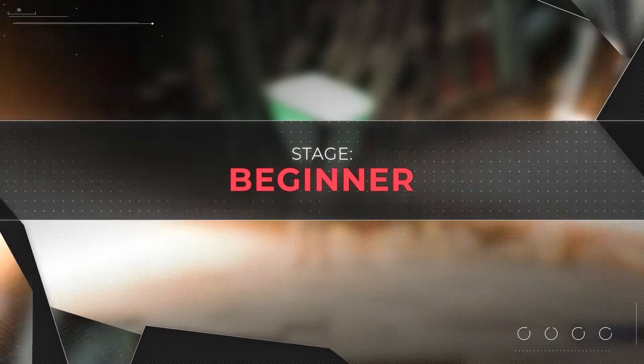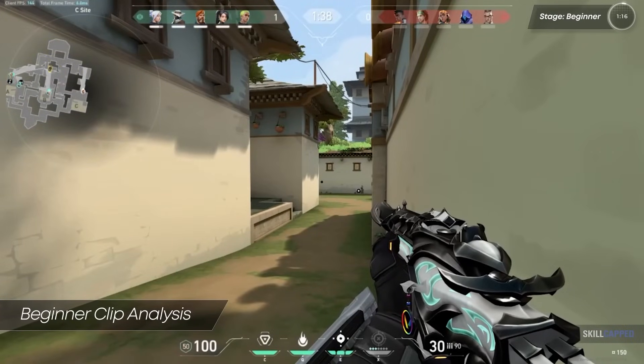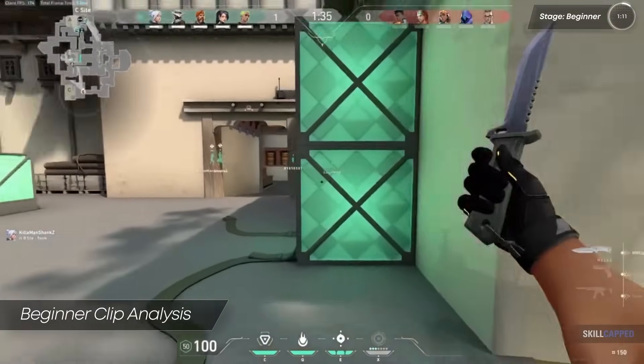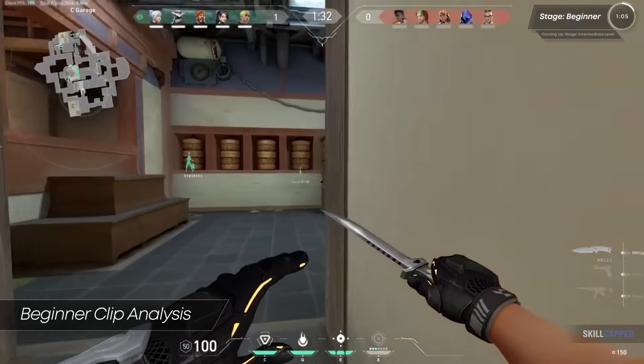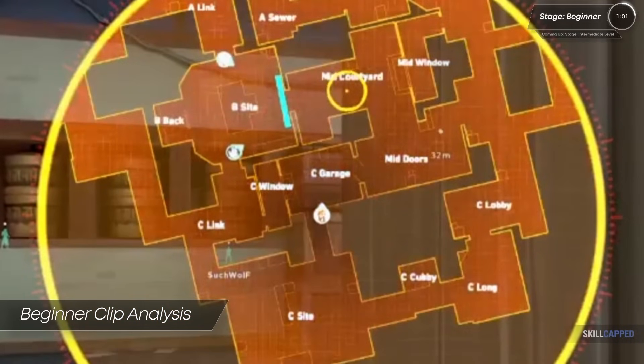Let's start off with Zytroy, who's ranked Bronze and is playing Brimstone on Haven. In the second round of this match, Zytroy initially holds C-Long until two of the attackers appear on the minimap towards mid. This is our hero's cue to rotate to Garage in order to get in range for a smoke on mid-window, but this is where our hero makes one of the most common mistakes that beginner level controllers make.